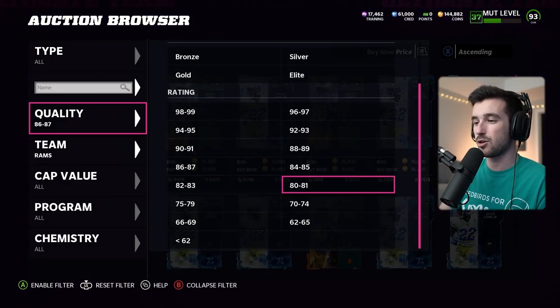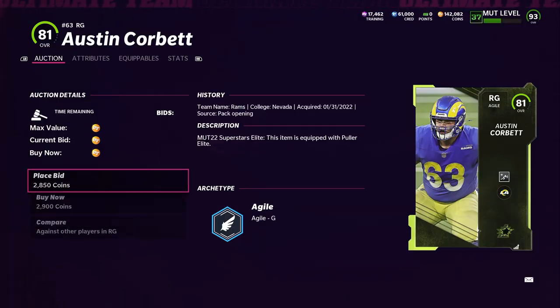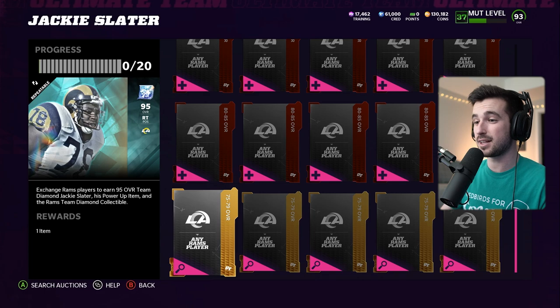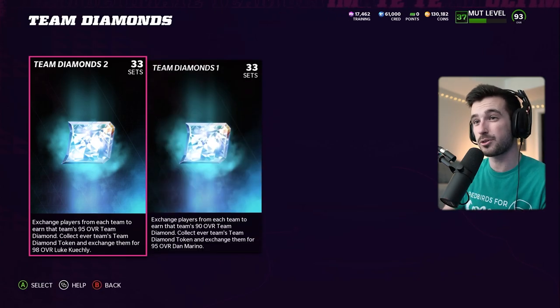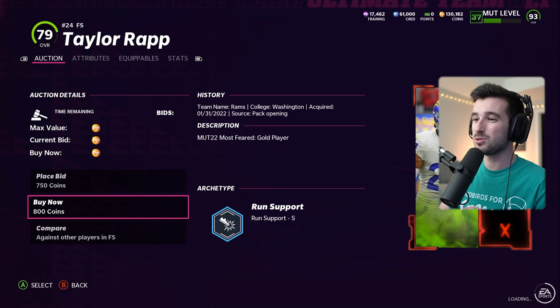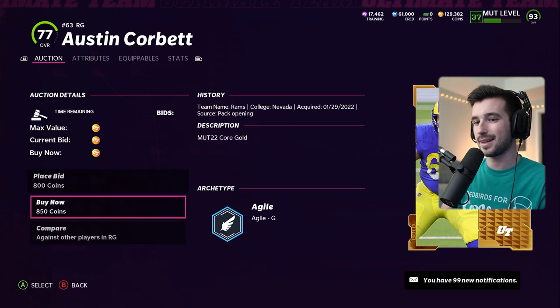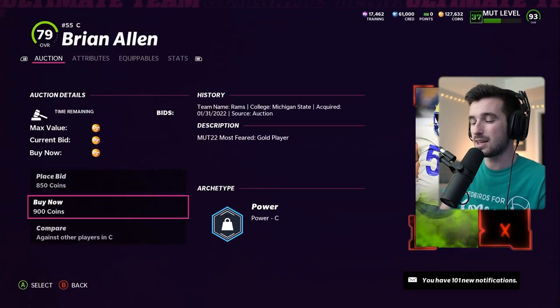Now we just need five 80 to 85 overalls. I'm going immediately to the 80 overalls, staying on the Rams filter — I'm guessing these will be pretty cheap cards. All the 80 overalls popped up super quick and for really cheap. Last but not least, we need six 75 to 79 overall high golds, and they also have to be Rams players. I think we should be able to get these for 500 to 700 coins — we're seeing them for 800 coins. I'll be a little patient and adjust my mark to around 1,000 coins. I'd like y'all to take this challenge — take on three teams, buy the cards, see what you put into it, see how cheap you can build them, and let me know in the comments.